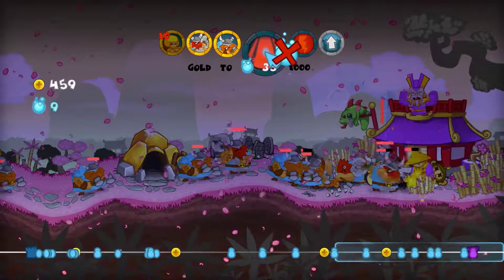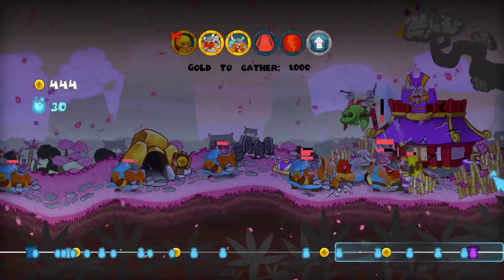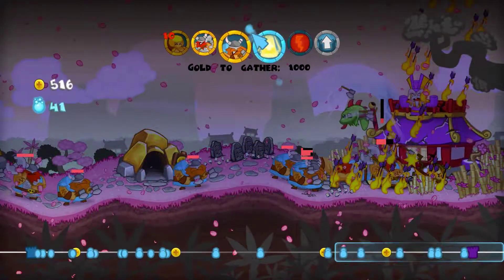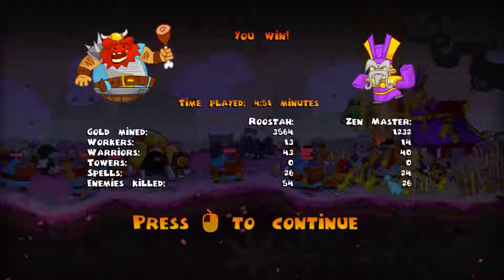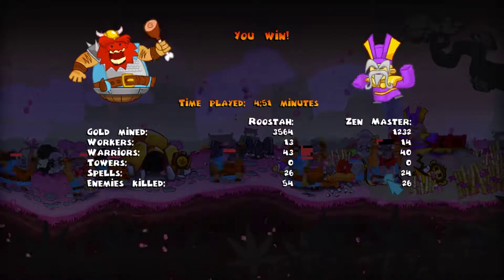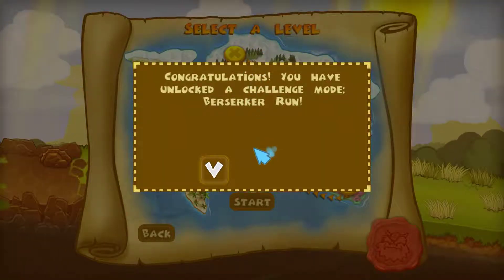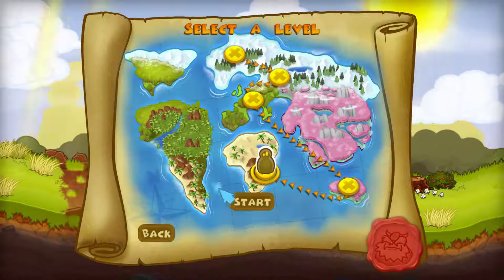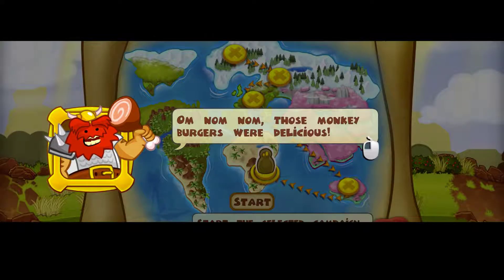That was the wrong one. There we go, I think that still works. We're destroying some of the base now. We destroyed that base — we can easily get the gold. And spicy. Om nom nom, they're delicious. Those monkey burgers were delicious. Indeed. And we now have enough gold for a hunt.